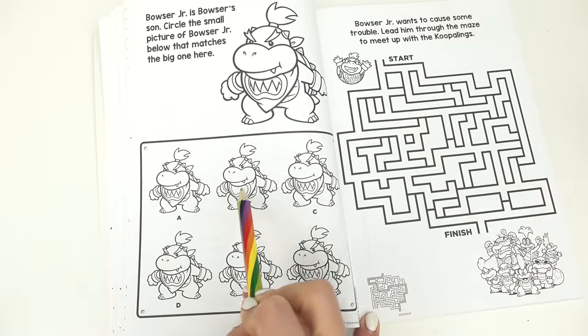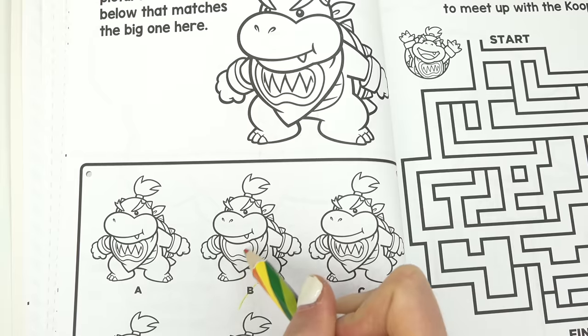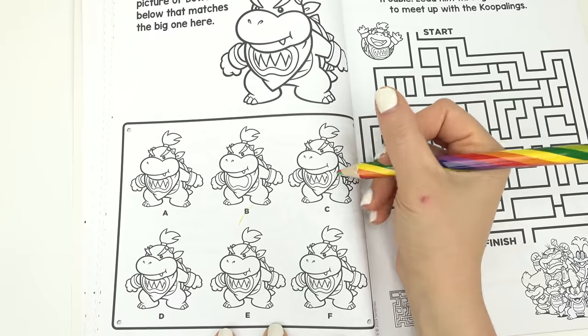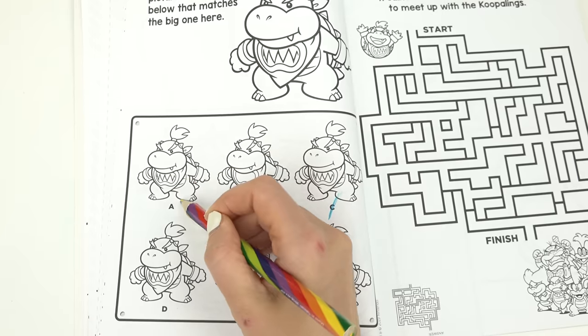We have to find the one that matches him down below. Let's get started — B is definitely not the one because look at the bib, it's missing the teeth, so we're gonna cross that one off. C is not the one because it's missing a little tooth right here — cross that one off.